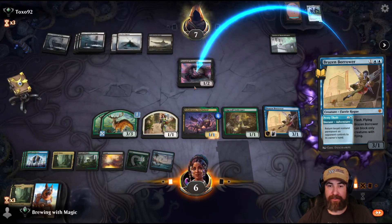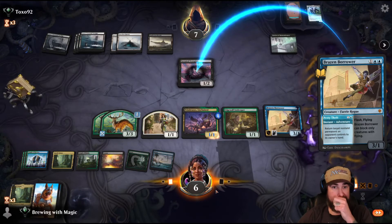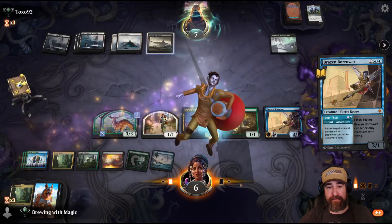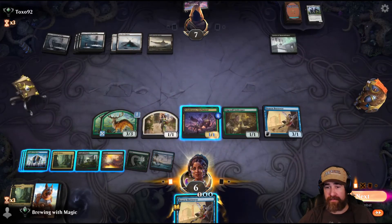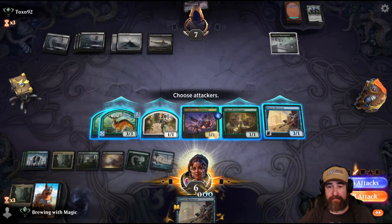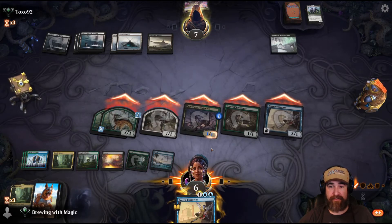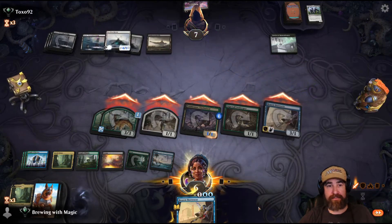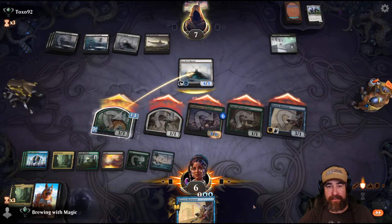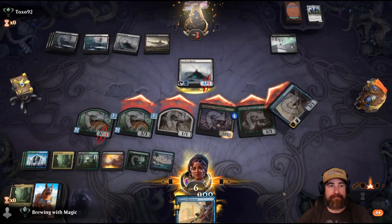We had it. If they blocked a three-three it would have been nine damage, we still had it. This just cleans it up. They block the biggest thing they can with the Faceless, and they take nine. Resolves. And then that's lethal. Good game! This deck is 100% on the ladder so far - that was an absolute blast even with the misplays.